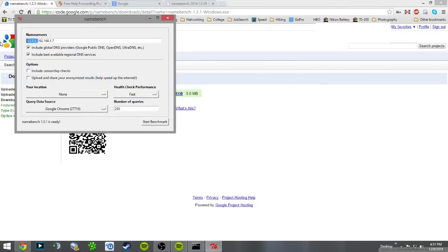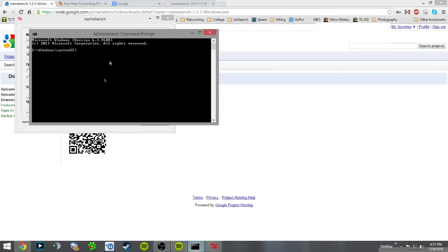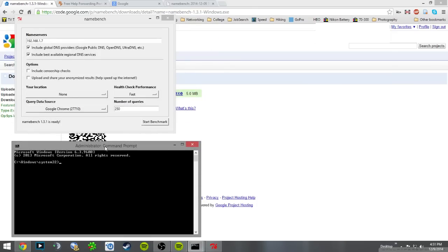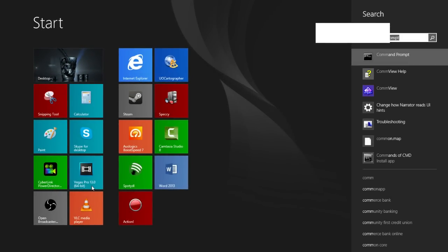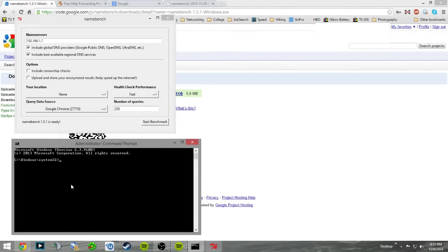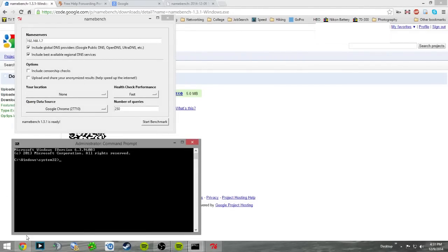At this point we need to open Command Prompt so you can find your IP addresses. On Windows 8.1 you can right-click the Start menu and click 'Command Prompt (Admin).' On Windows 8 you can click Start and type in 'command prompt.' On Windows 7 or Vista, hit the Start menu and use the search bar to type in 'command prompt.'